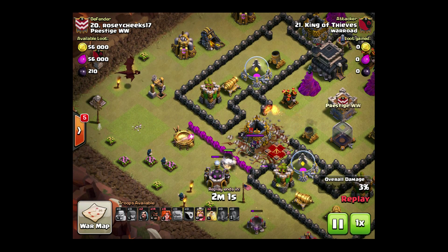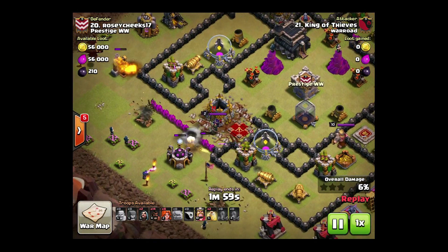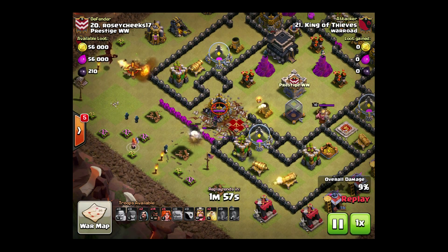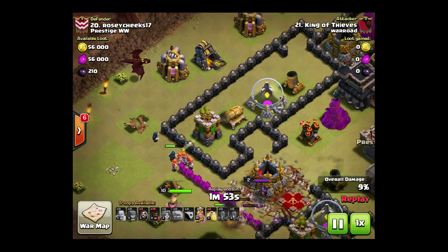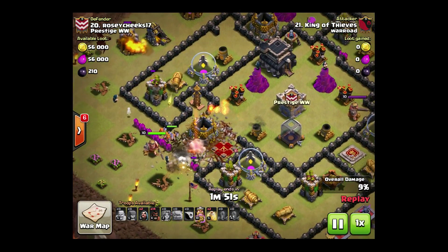Now we can move on with the attack. We've got one Golem here grabbing the attention of that Queen. We're setting a nice wide funnel — we want a really wide funnel. This Dragon up here is going to be the top funneling piece to this raid. Pretty cool.